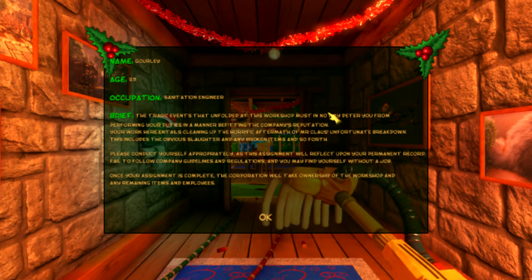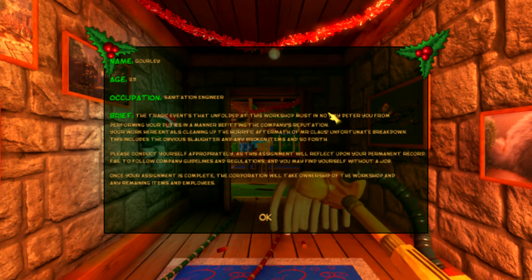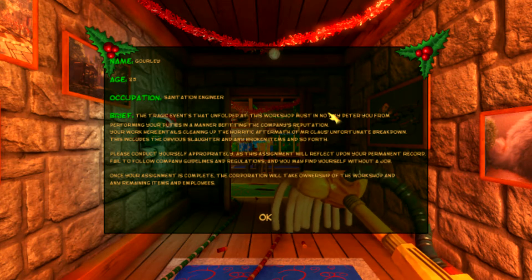'Fail to follow the company guidelines and regulations and you may find yourself without a job. Once your assignment is complete, the corporation will take ownership of the workshop and any remaining items and employees.' Alright, so let's get going.